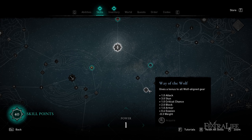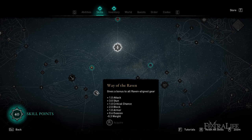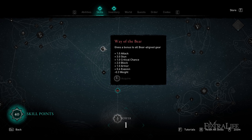Like weapons, armor is linked to a specific skill tree. There are armor sets in the game that give bonuses for equipping all pieces, and you get further bonuses for taking Way of the Raven, Way of the Bear, or Way of the Wolf skills on each tree. So if you plan on going heavy armor, you should go to the red tree and find instances of Way of the Bear to put points into it, as it will be maximizing your stats.